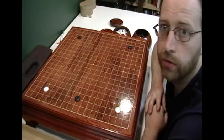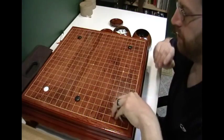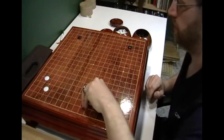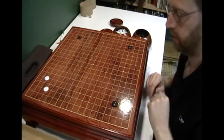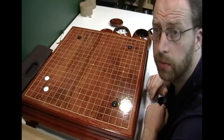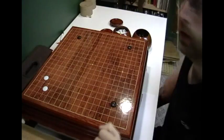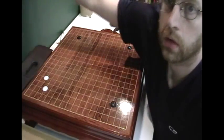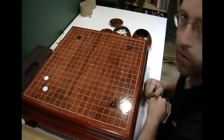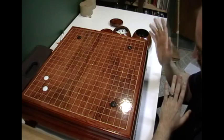All of those moves constitute moving to the side. And if there's an empty corner, if white does something like this, you usually want to take that corner because you always want to go corners first. If you can get away with taking the corner, take the corner.